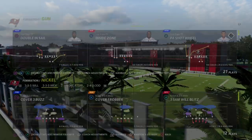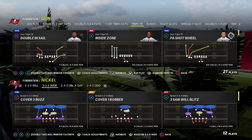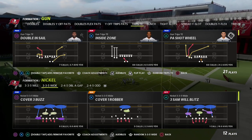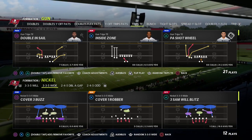In this video, I'm going to show you one of my favorite hot route master or outside apprentice techniques to turn your PA counter go concept into one of the best passing plays in Madden 22. If you are new to the channel, my name is Cody, and we do videos like this every single day.